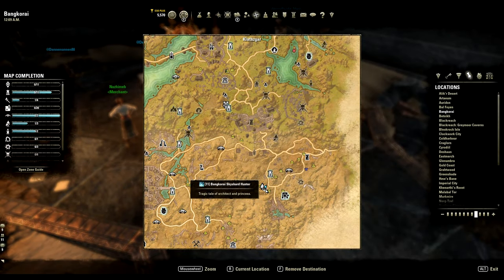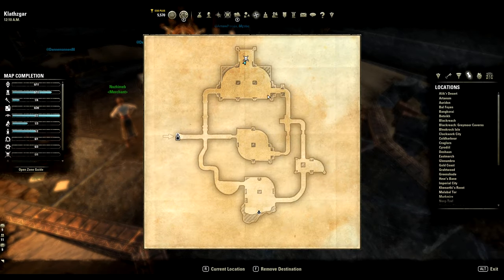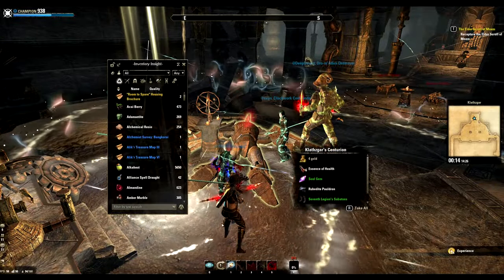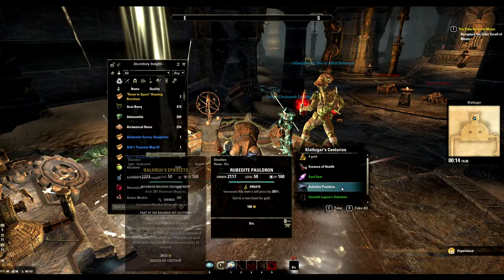The third lead can be found in the Delve Klazars in Bankorai. Same as before, it drops from the Delve boss, so keep sending him to hell till you get it.